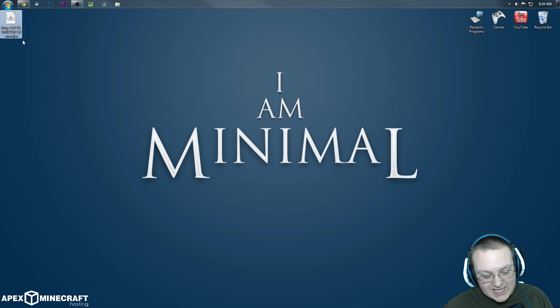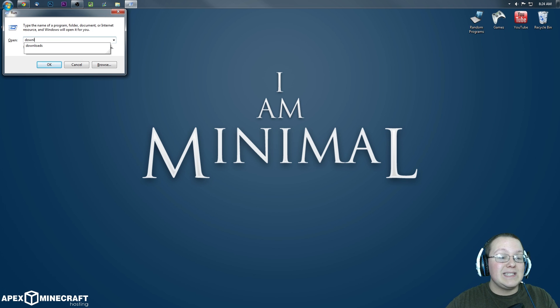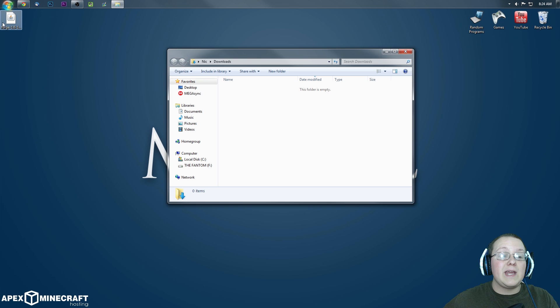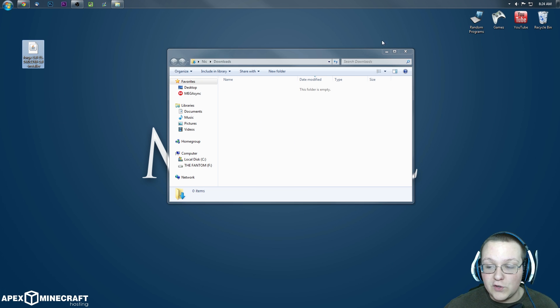It will automatically download Forge. Here is Forge on our desktop. If it isn't on your desktop, no worries — press the Windows key and R at the same time, type in 'downloads', and hit Enter. It'll be right there in your downloads folder. Drag it to your desktop for ease of use.